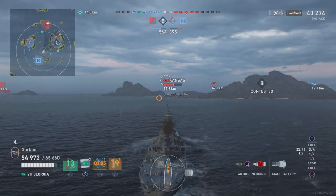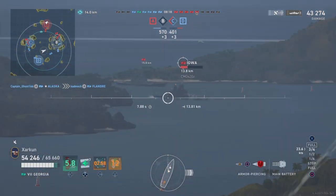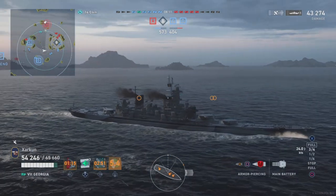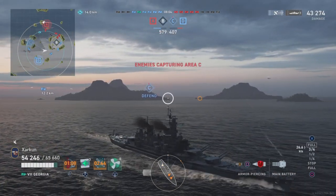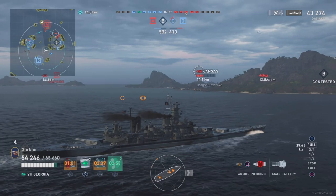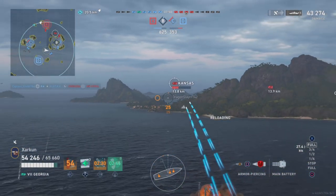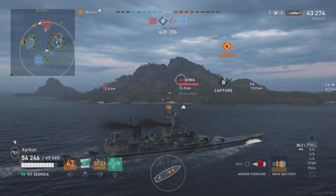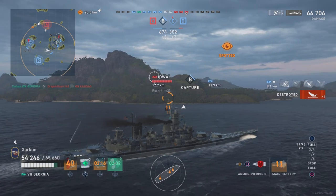The cruiser inside of Charlie turning it red complicates things a little bit. We notice a Kansas out there who is almost totally broadside to us, so we're going to keep him in mind. We're probably going to take another shot at the Iowa, but we are turning our guns to the port side with the intention of possibly going around the island, or continuing straight to shoot at the Ochikov in the Charlie cap when he gets spotted again. We do want to prevent him from taking Charlie — that is our only cap at the moment. The Kansas is still broadside; it looks like he's trying to retreat. This is the perfect opportunity to get a shot on him, and so we do. It manages to take him out for our first kill of the game. We're up to 64,000 damage.